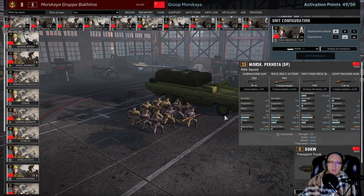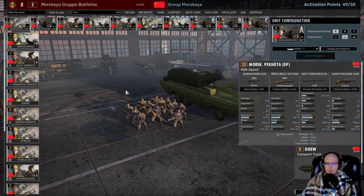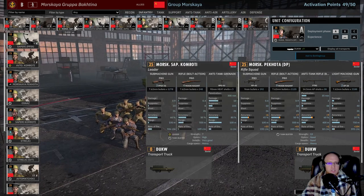I would probably say the strongest line unit in this division is the Moskaya Pakota DPs. They have an MP-40, Mosin-Nagant, PTRD, and 2 DP-28s — also a 13-man squad. Very solid. It's definitely a toss-up: the DPs have two light machine guns but the Chernyes have semi-automatics. The DPs do more at range — 500 meters plus — while the Chernyes are stronger close range because you have three PPSHs instead of one MP-40. That's why I'm taking one of each, because they kind of fill two different roles.